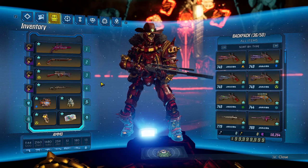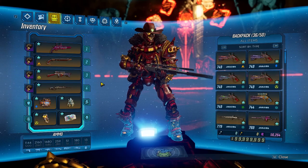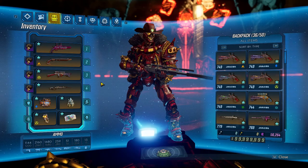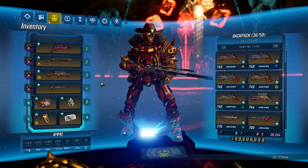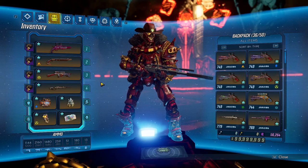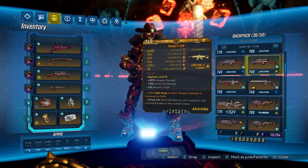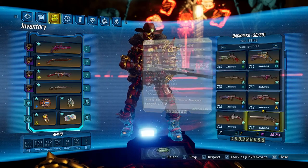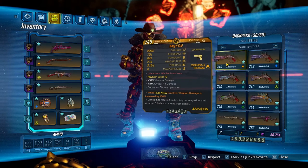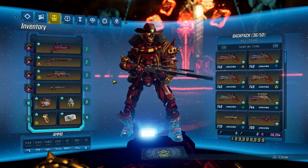Here we have a Jacobs Flak build by Joltsdude139. His channel and the build video will be linked down in the description, so you can check that out. He explains the build a lot better than I'm going to — I'm just going to go over points quickly. He also shows off the three-shot Fade Away build of this, where you use consecutive hits and use rocket launchers in the inventory. I'm looking at this more as just a straight-up Jacobs Flak build, so that's where my takes are going to be skewed.